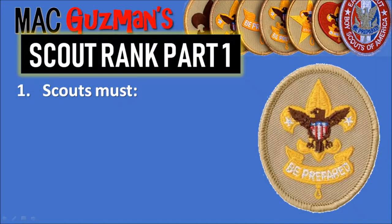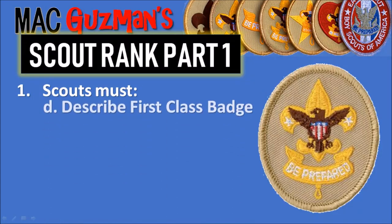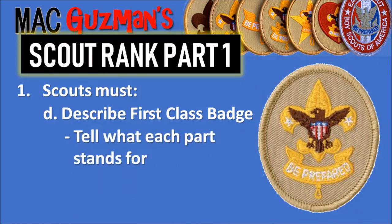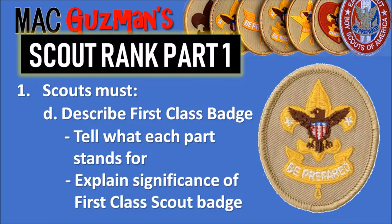Another thing to note is that during big ceremonies or congregations, everyone has to show the proper signs for what they're reciting. For 1D, Scouts must describe the First Class badge and tell what each part stands for, and explain the significance of the First Class Scout badge. This is one of the turning points in Boy Scouts — I won't say why because that would give away the answer — but this is also in the front of the book.